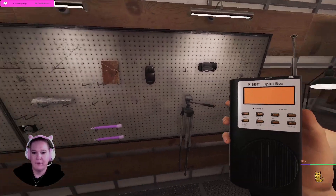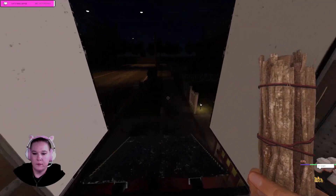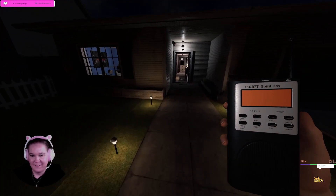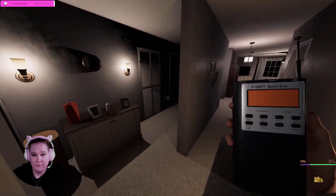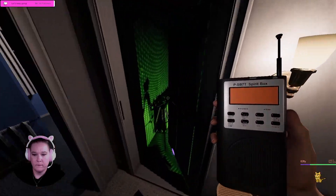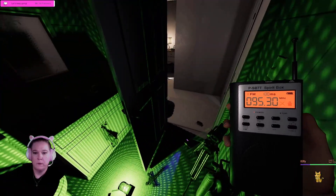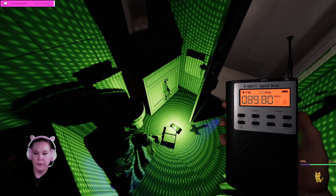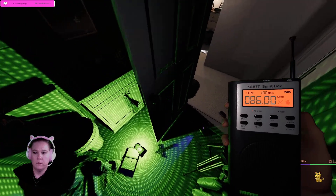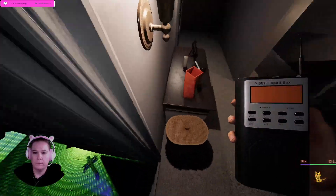We haven't done spirit box yet. This is gonna be dangerous. Just because I want to be safe, I guess — we smudge and run to the nursery. Let me turn the nursery light on. Are you here? Are you close? Are you near? Where are you? It's a Yokai!